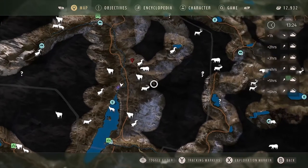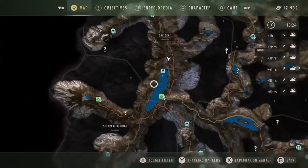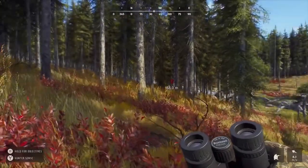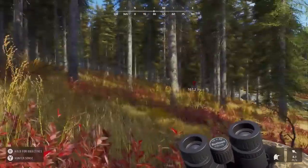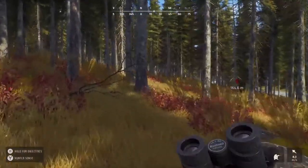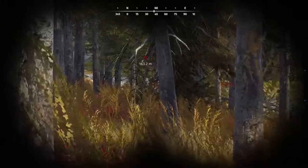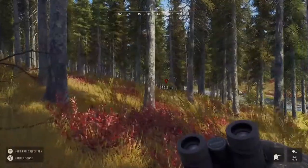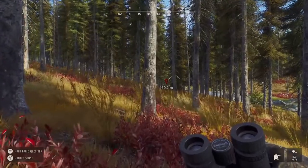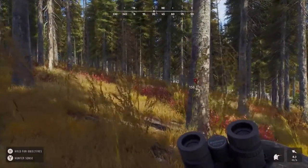Today we're going to focus on doing some bighorn sheep hunting located in the She-Devil Mountains. The lake located just outside the cabin in She-Devil Mountains is probably one of the best lakes in the game — there's so many drink zones. Mountain goats and bighorn sheep are definitely the specialty there. A hunting pass is required but it is worth the 4500 you spend. I've already got multiple five-star trophies in the hunting lodge thanks to the She-Devil Mountains.